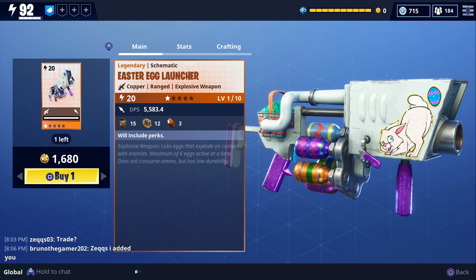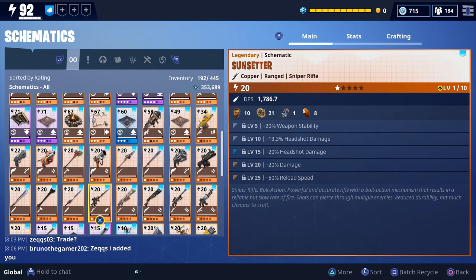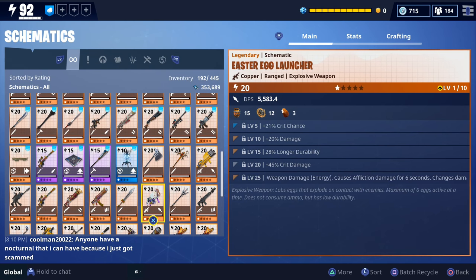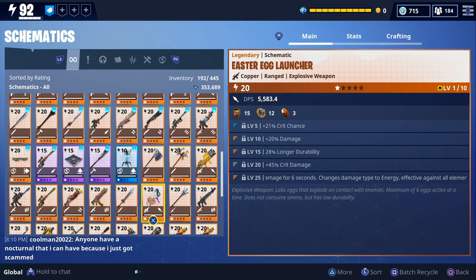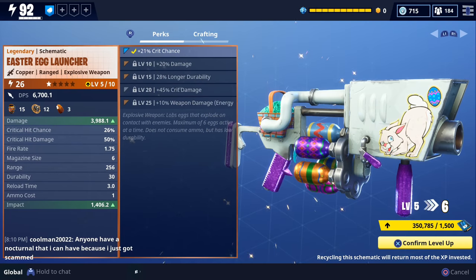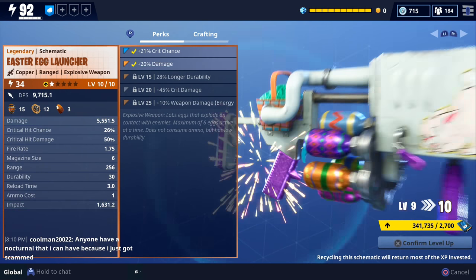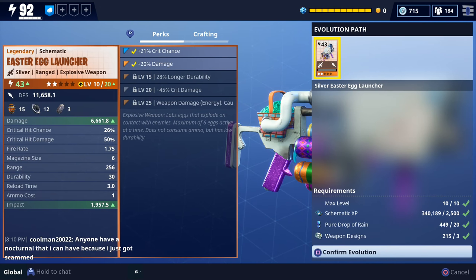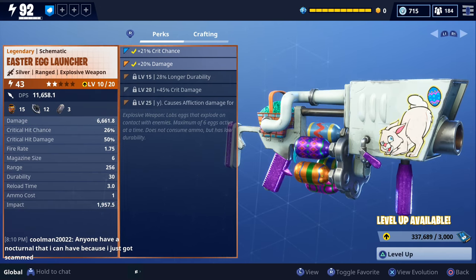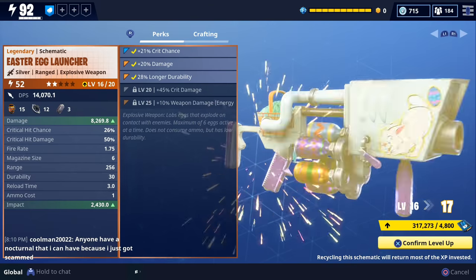We're going to go ahead and get the Easter Egg Launcher and try to get some gameplay with it. Let's check out the perks that came with it — crit chance, damage, durability, crit damage. It also causes affliction damage for six seconds and changes the damage type to energy. The description says it lobs eggs that explode on contact with enemies, with a maximum of six eggs active at a time. It does not consume ammo but has low durability. So this Easter Egg Launcher lobs explosive eggs that persist on the ground, and when enemies get close, the egg detonates after a short delay.